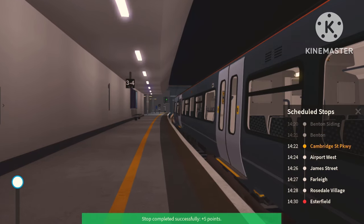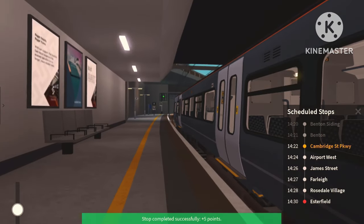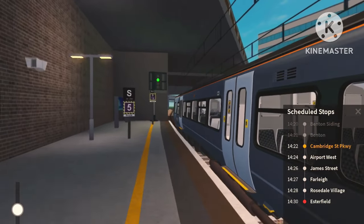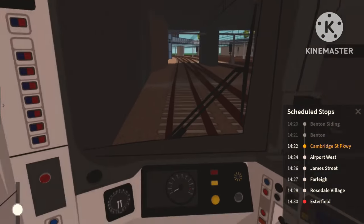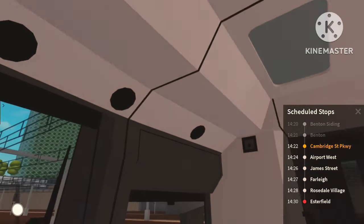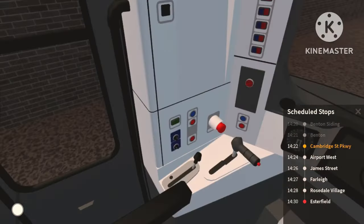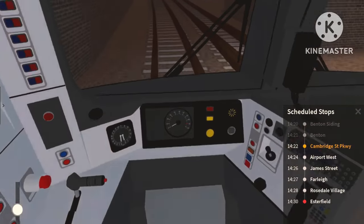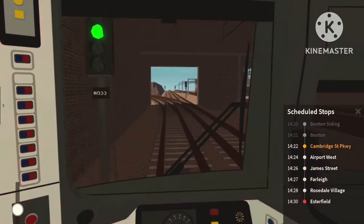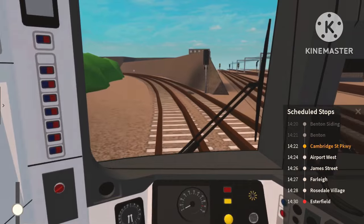That's nice — that definitely matches real life. The doors close slowly, then slam, and then we start moving. Let's have a look in the cab. This has improved by a long mile. This cab is absolutely amazing looking — plenty of room, a nice seat, and the cab looks pretty detailed as well. Just left Benton now so we're going to be turning left.